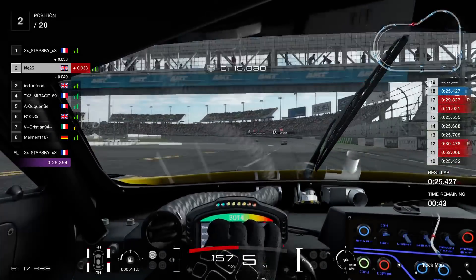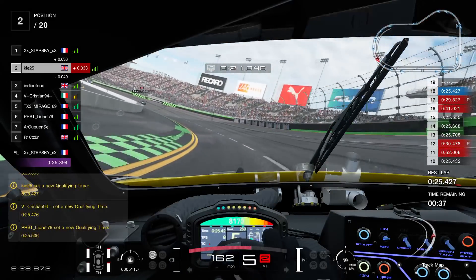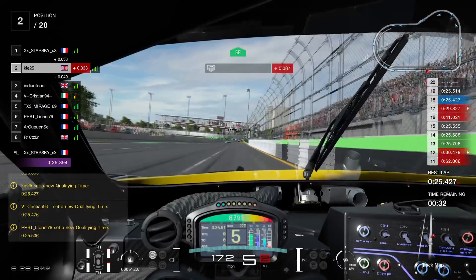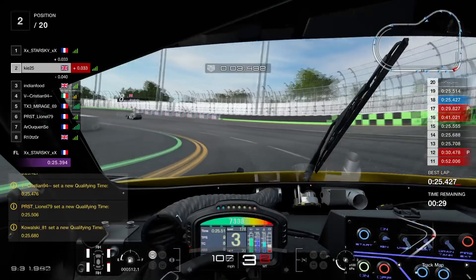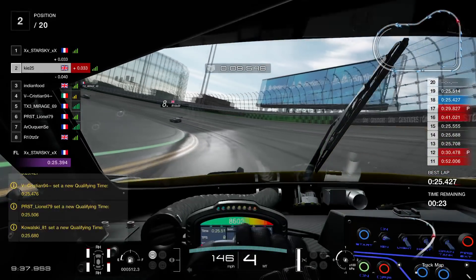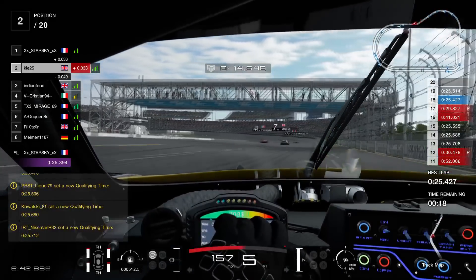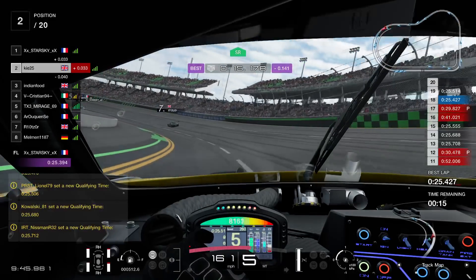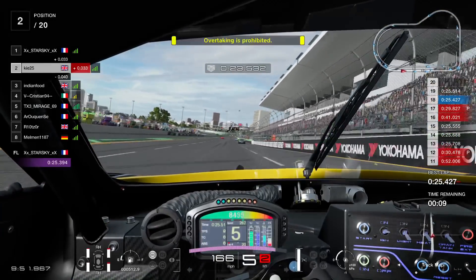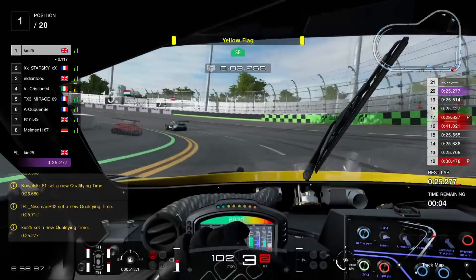We're a bit too far back so we're not going to gain anything from the slipstream. We're pushing hard though, trying to make sure that we've got enough time to get over the line for that final run because I knew this lap wasn't going to be strong enough. We go over the line and start our final lap. Going through the first corner, we get the line pretty much perfect and got the power really early. Early upshifting to fifth, we managed to take this corner in fifth gear and get a nice line through without much counter steering. We're massively up - that was a really nice sector - and we managed to go over the line in pole position with a 25.277.